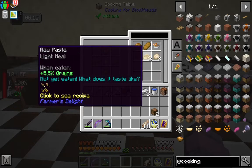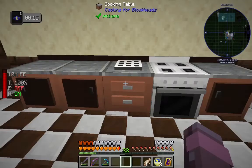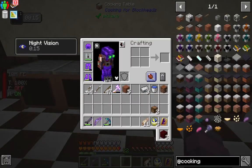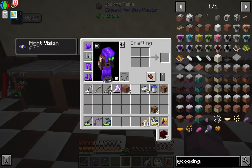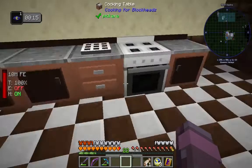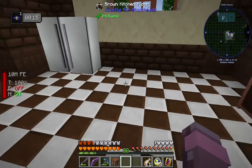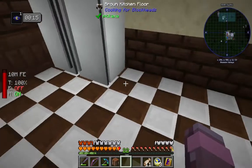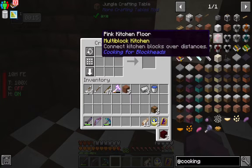You'll see that all of these have these plus percentages — plus 8.5% grains, for example. That's about the Spice of Life system — the higher you get these categories, the more beneficial effects you get. That's why we sometimes have more hearts. One thing I forgot to put in here that I definitely don't want to forget is the sink.